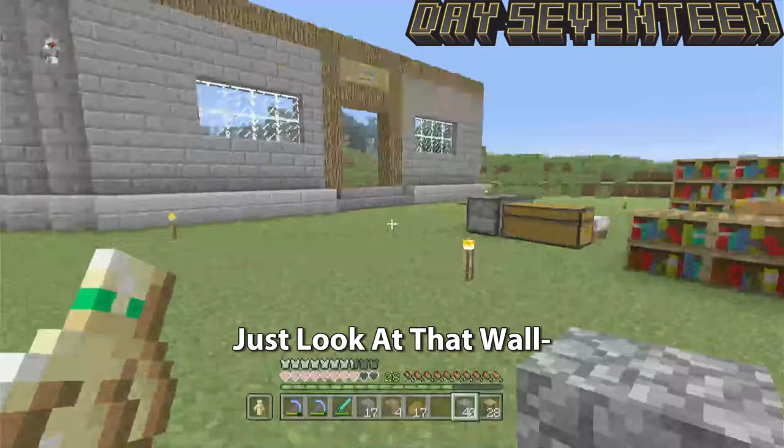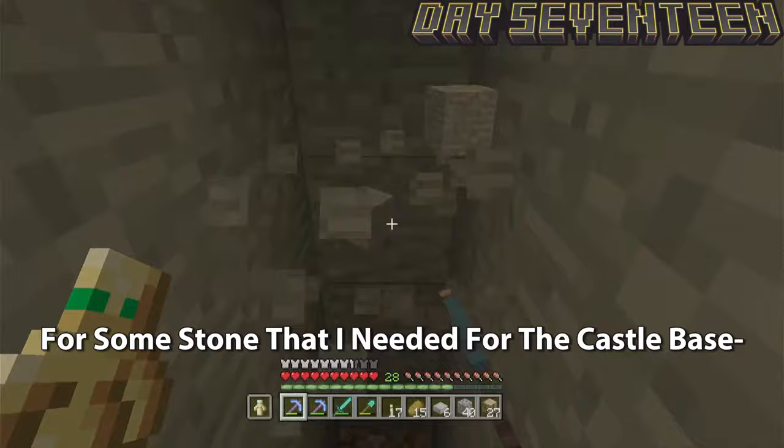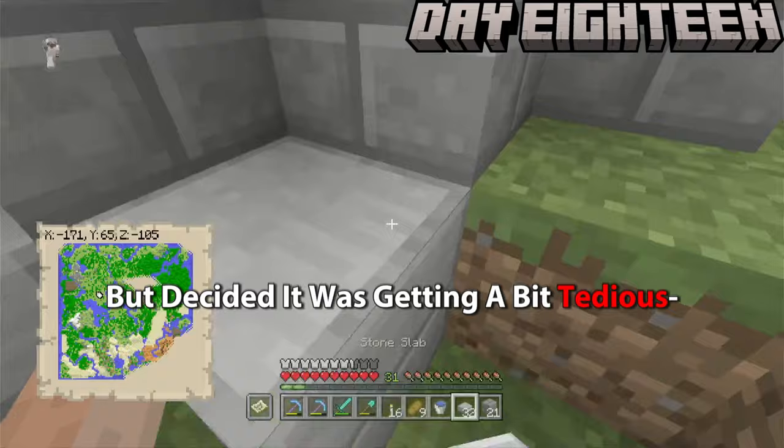I started working on my base again and went mining for stone needed for the castle base, ending up finding a good amount of ore as well — including diamonds. I went to sleep after a hard day's work. On day eighteen I started working on the house but got a bit bored, so I went exploring and found half of a Woodland Mansion, looted as much as possible, but the loot wasn't great.